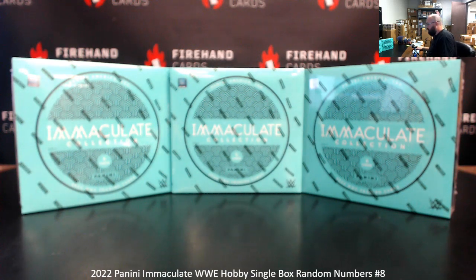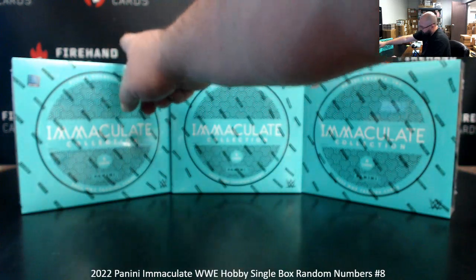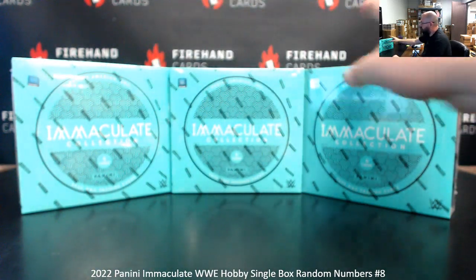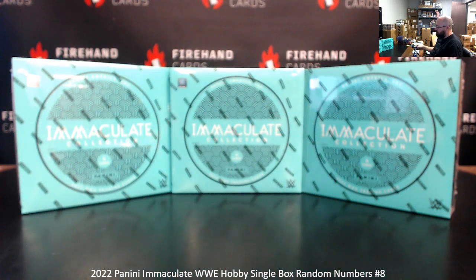We've got three boxes here. We're going to number the boxes left to right: one, two, and three, and numbering left to right: four, five, and six. A roll of the die will determine how many times we randomize our list of participants' numbers, and the roll will also determine which box we'll use. The other two boxes will be set aside for future action.